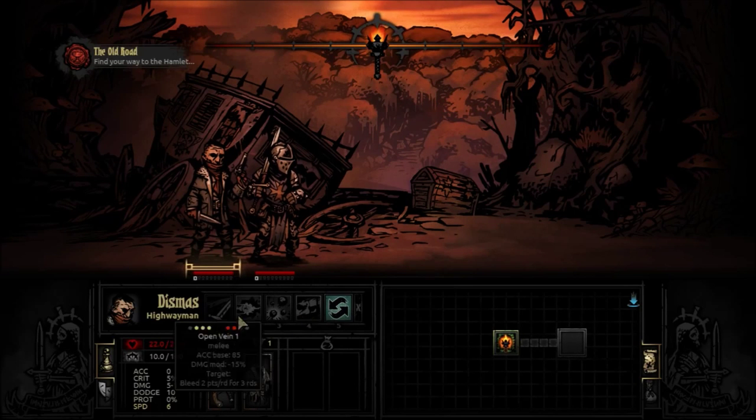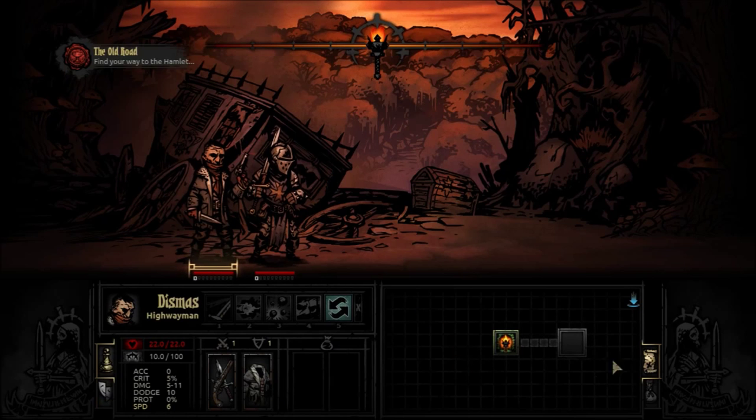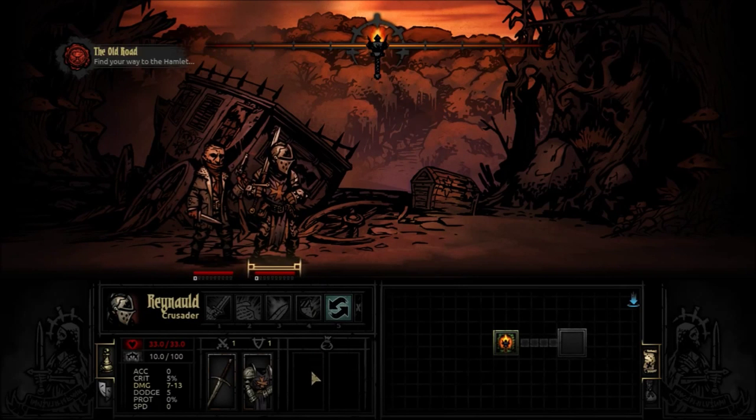The last ability slot is always moving around, so you can only ever have four abilities at a time. The detail is really nice — you just hover over whatever it is and it'll give you your base accuracy as a value, the damage modifier, and what it does to the target. For instance, if we hit somebody with Open Vein, they're going to bleed for two damage per round for three rounds. The presentation is really nice — you have all this information really easily accessible. You just click back and forth on each of your characters. You can see their gear and general crit chances. Most of the stuff you need is right here; you can hover over and see their hit points and stress levels.